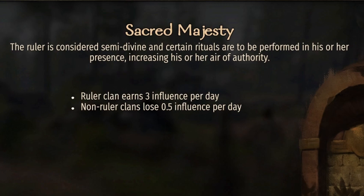Sacred Majesty: the ruler clan gains three influence per day and non-ruler clans lose five influence per day. So when you make your kingdom you're going to get three influence right from the start, and if you have the Leadership perk which decreases enacting kingdom decisions by 50%, it only costs 50 influence to enact a kingdom decision.